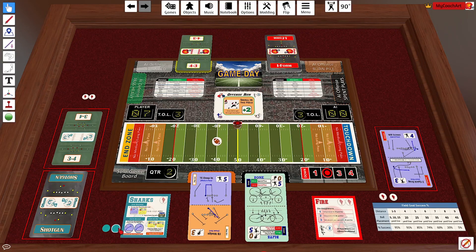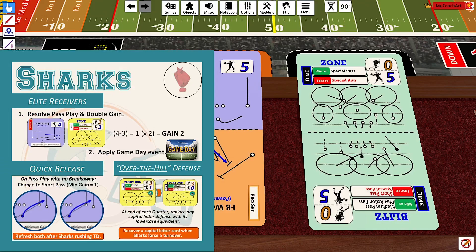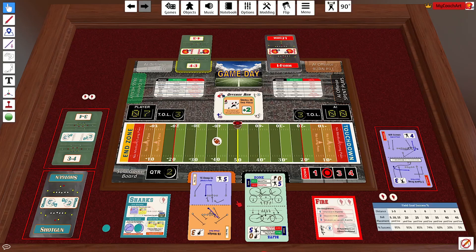So they'll spend the quick release token, converting the play to a short pass — the quarterback simply dumps it off to a receiver coming out of the backfield. That is a gain of 1, the minimum gain of 1 before the game day card, and because of elite receivers that becomes a gain of 2. The game day card gives a perfect route, plus 1, so 2 plus 1 equals a total gain of 3 and a first down out to the 45.